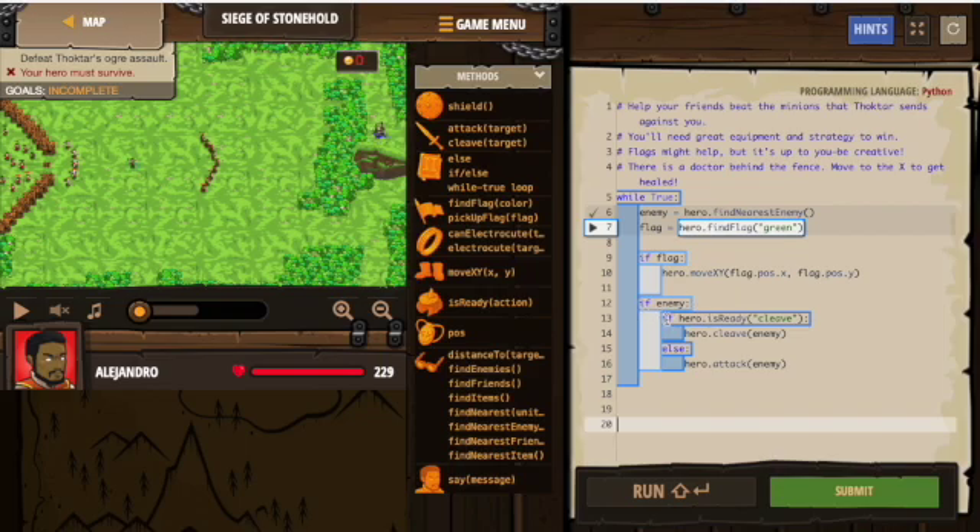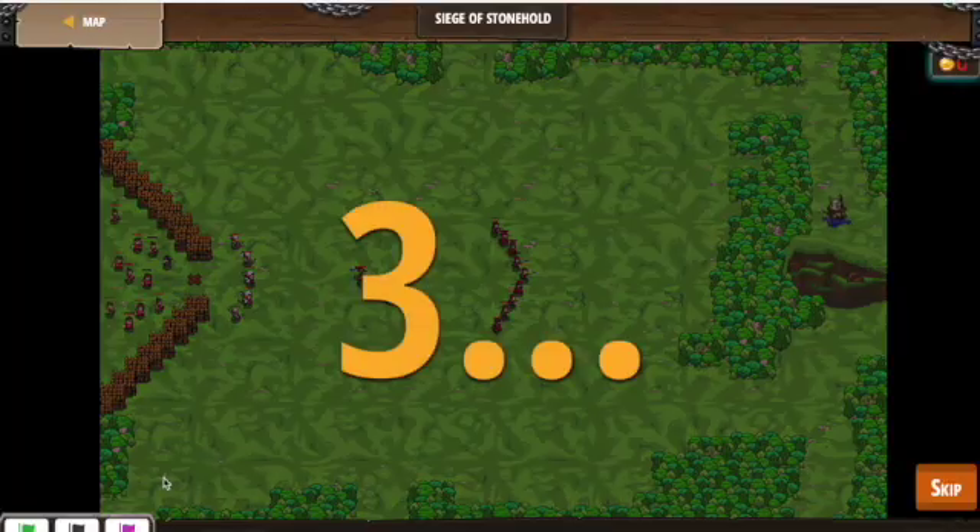Now, if there's an enemy, check if they're ready to cleave — if it is, cleave; if not, attack. Let's see how this turns out.